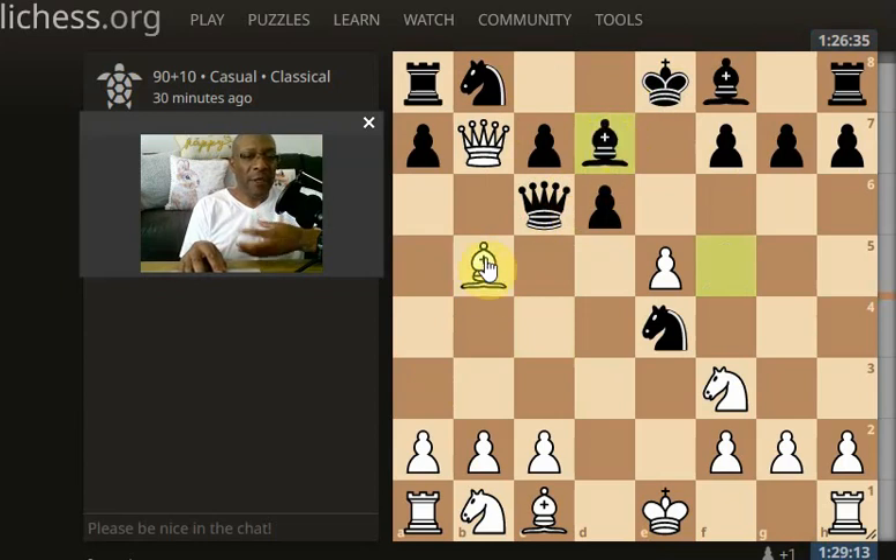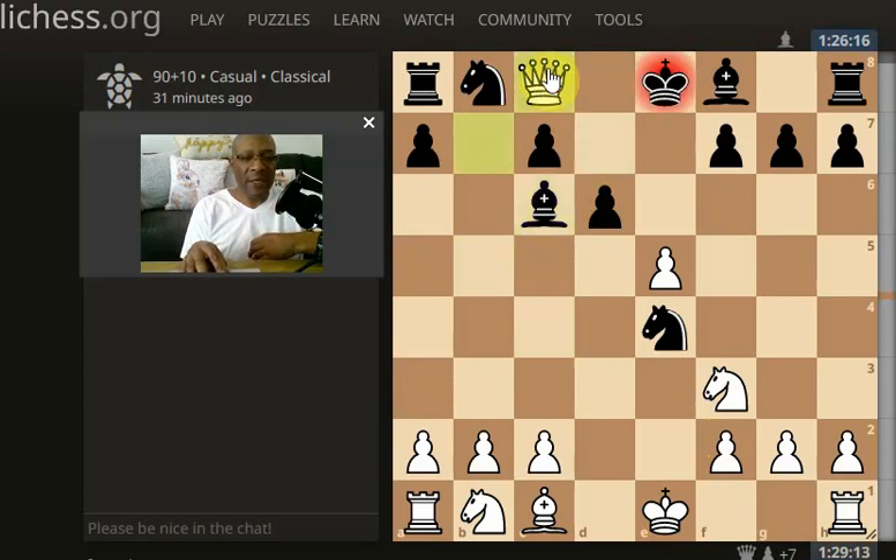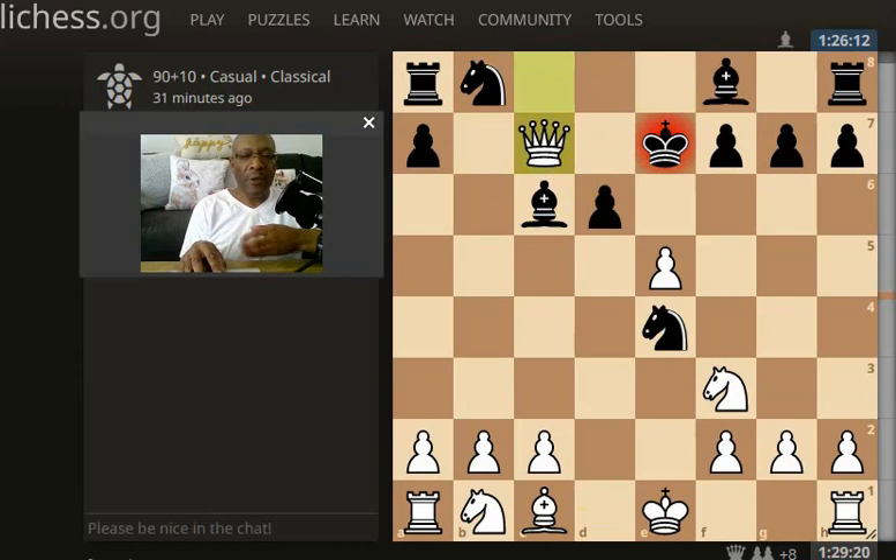He brings the bishop back defending — it's never set in stone. Yes he may lose his queen, but I might lose mine too. We take his queen off the board, the bishop takes back, then we bring our king to safety while putting a check on his king. My creative brain was going: it looks nice, but what are you going to do with a single queen up there? The king takes the pawn with a check again.